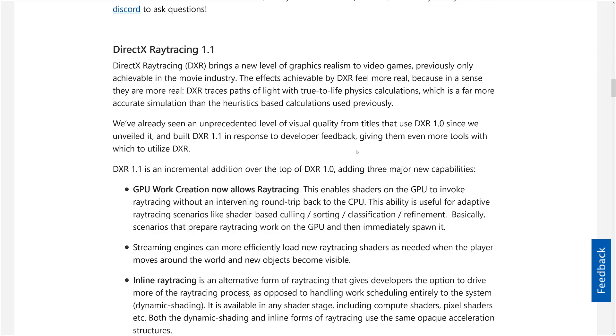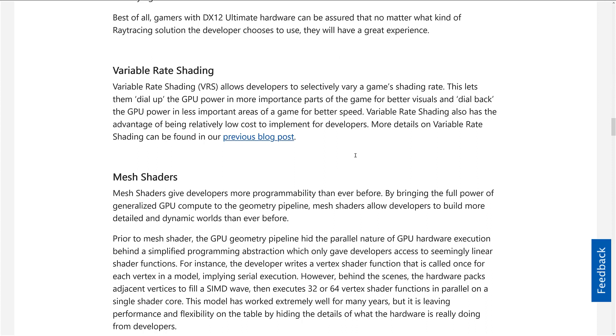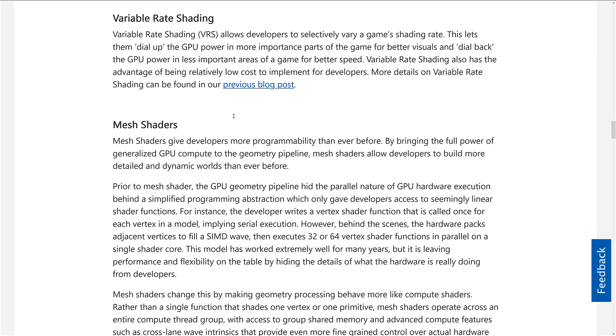The big things here are ray tracing, which was already in place and we're getting to know what it's all about. After that, we've got Variable Rate Shading, which allows developers to selectively vary a game's shading rate. This lets them dial up the GPU in more important parts of the game for better visuals and dial back GPU power in less important parts for better speed. Variable Rate Shading is relatively low cost to implement for developers, which is really nice when talking about scaling across hardware.